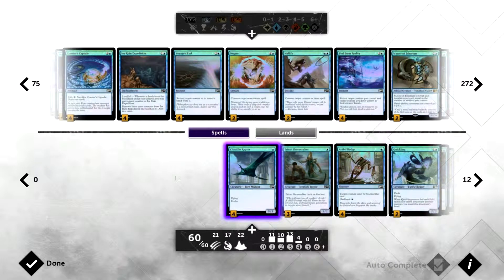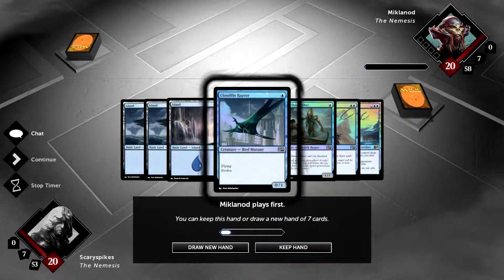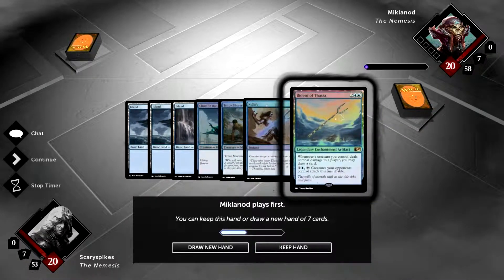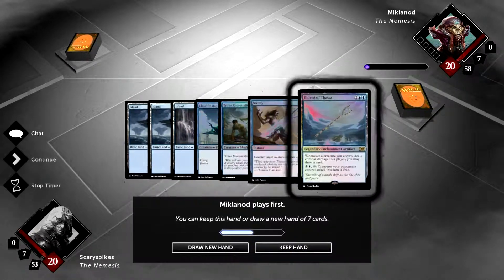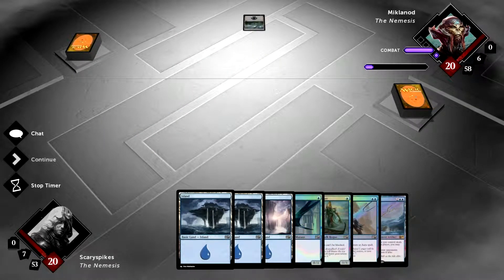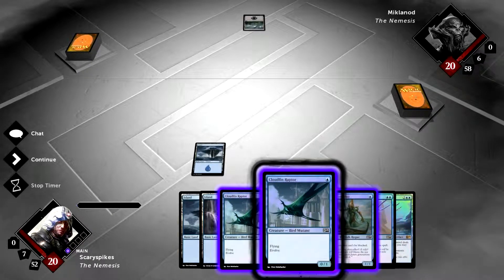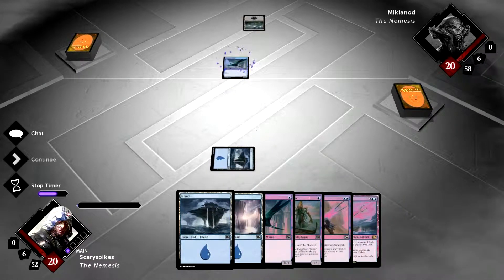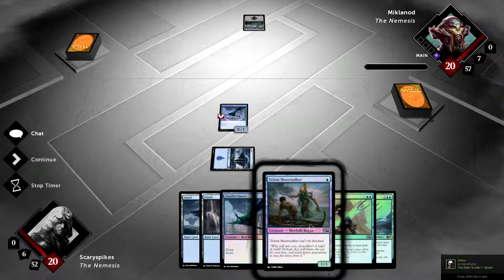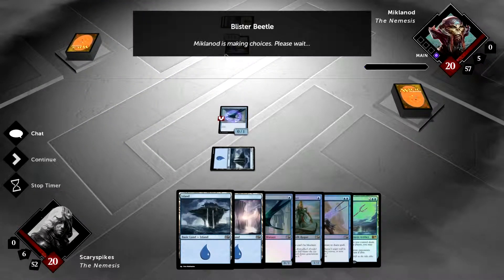Here we are with our opening hand — three lands, a Cloudfin Raptor, Triton Shore Stalker, a Nullify, and Bident of Thassa. Very much on curve, so we keep. Our opponent is playing black and going first, which could be a problem for our evasion creatures. We draw another Cloudfin Raptor. The plan is to play the second Raptor and Shore Stalker together to pump both up to 1/2s.